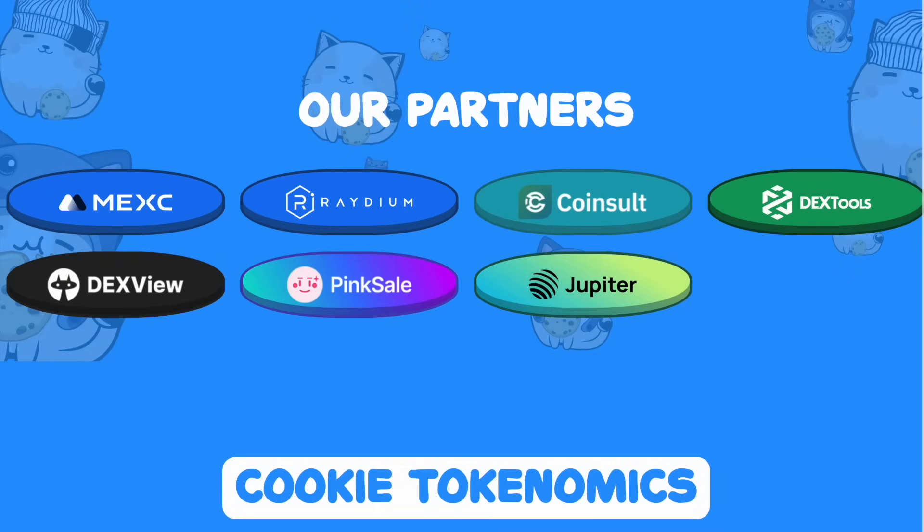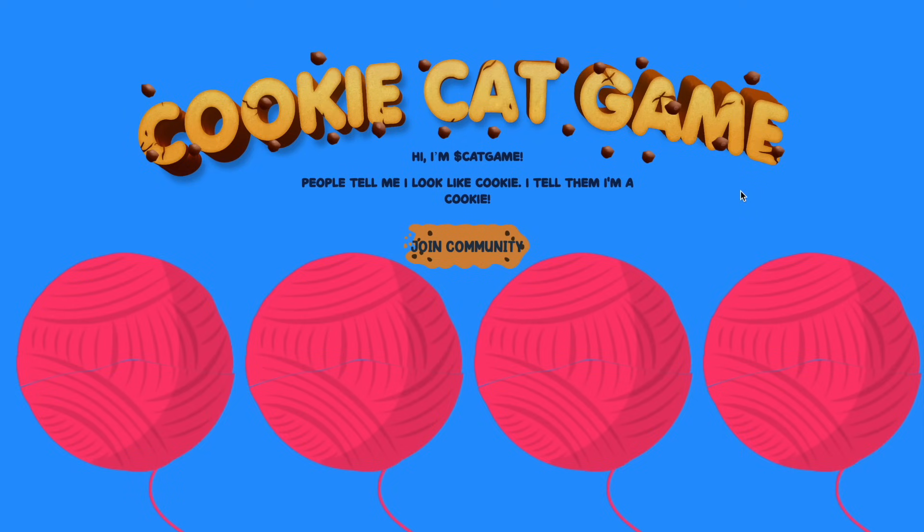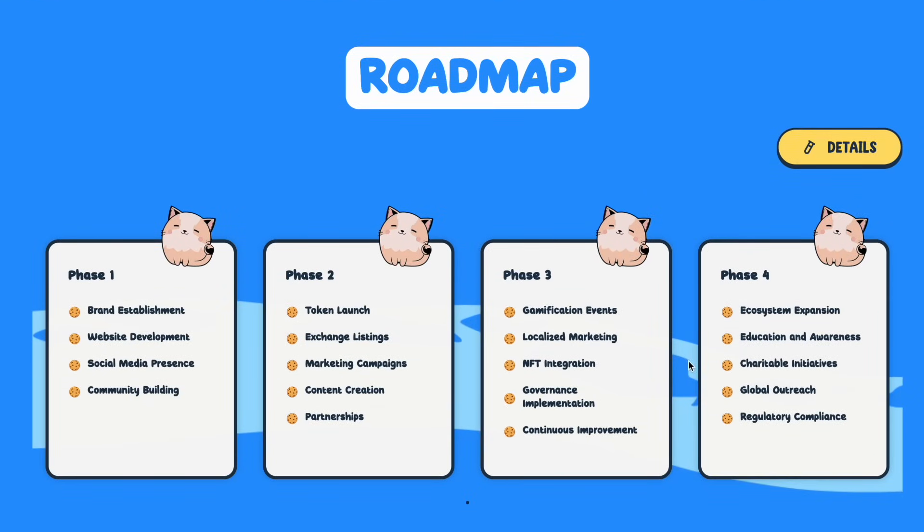If we carefully examine the Cookie Cat homepage, we'll see that the project has several major partners, including MEX, Radium, Coinsalt, and several others. It's possible that after the pre-sale ends, the first exchanges the team will consider for listing will be MEX and Radium. Presumably, listings on these platforms will positively impact the token price, giving early investors the opportunity to profit.